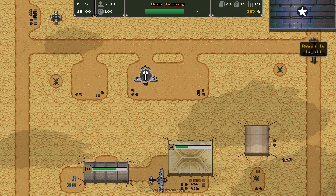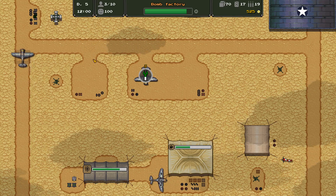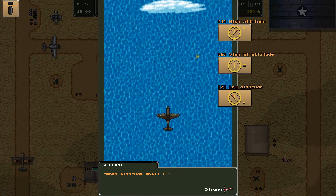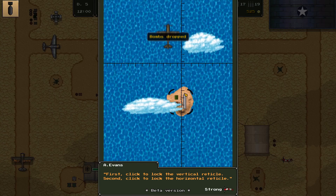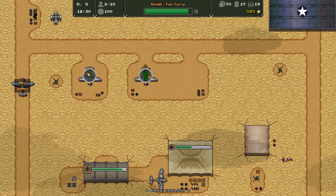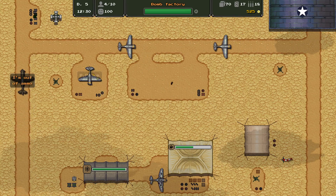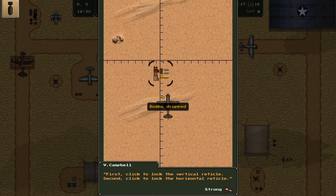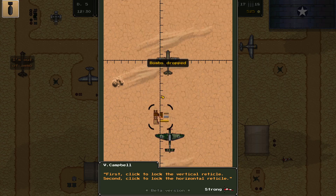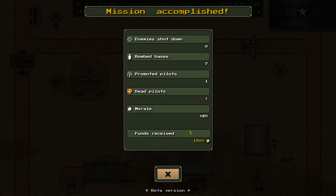I want to end this mission so I can start another one. We're not going to get three missions in again since the first two are going to take too long plus the recon strike. This airfield looks like it's on a tiny little rock in the middle of the water — Malta for the Germans? Germany doesn't have a Malta. One pilot was killed — one pilot was also promoted. Seven bases were destroyed.